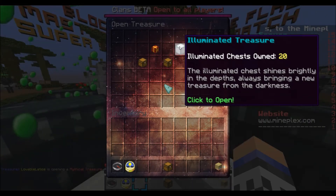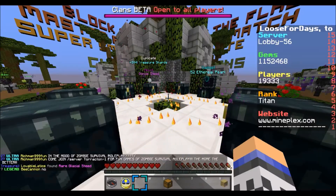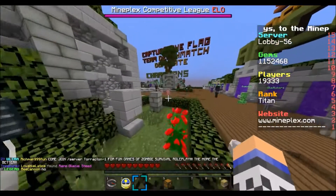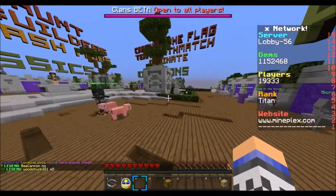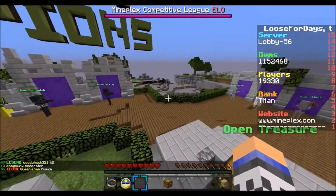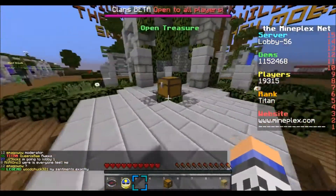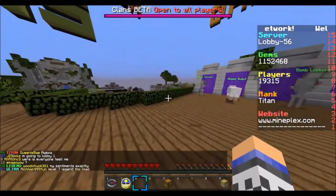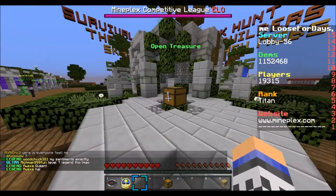So I went on the Mineplex website and I got me a quick 20 of them. It says the Illuminated Chest shines brightly in the depths, always bringing a new treasure from the darkness. They are $3.49 on the Mineplex website, or 20,000 treasure shards. I actually had quite a few left over, so last night, just to get a good few in, I did them personally as an example. Pretty cool.